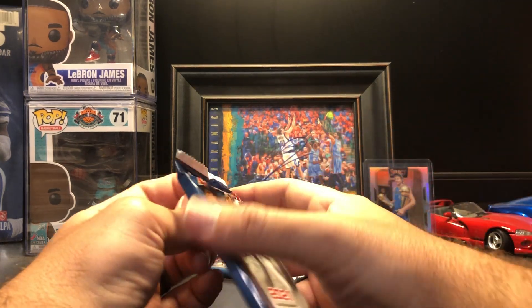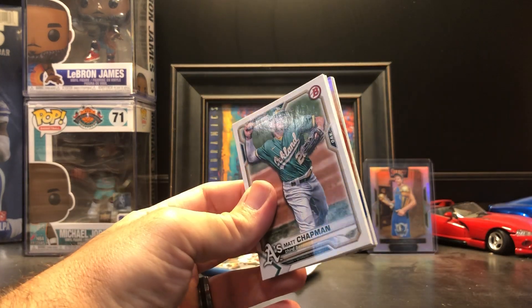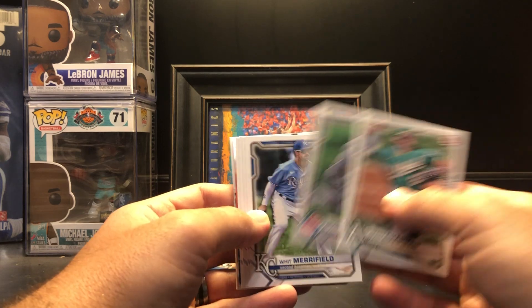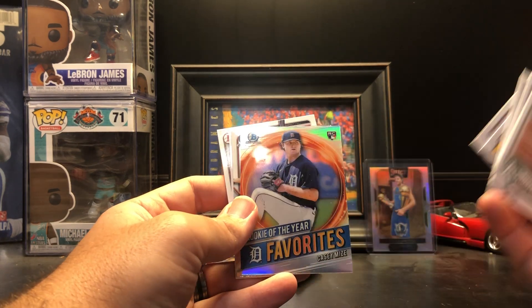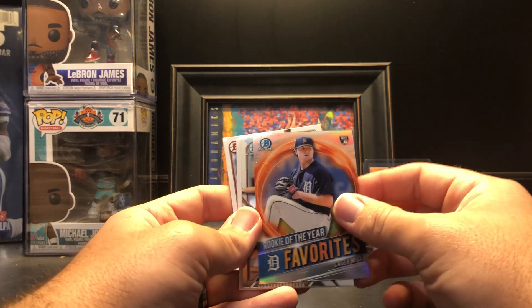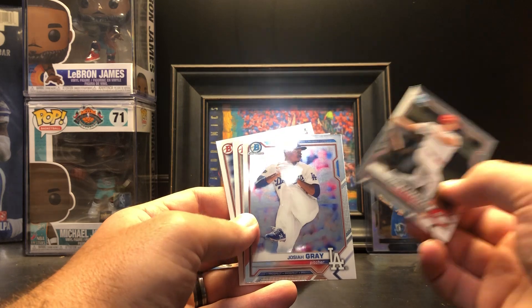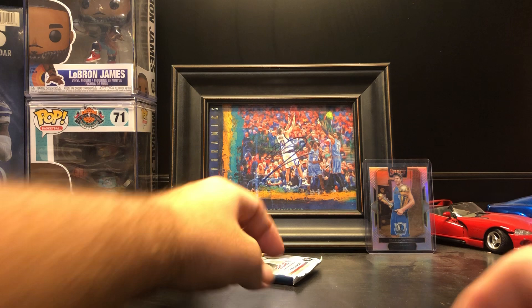Two packs left. What is going on here? Let's get something special. Matt Chapman, Javier Baez, Whit Merrifield, Joe Dell, Ryan Hayes, Spencer Howard, Casey Mize again, Tyler Callahan, Josiah Gray Chromes, Trent DeVoe, Jackson Rutledge, and Trevor Larnick.